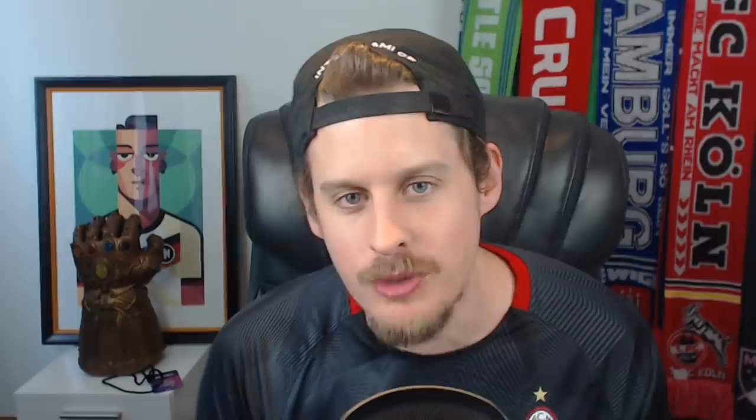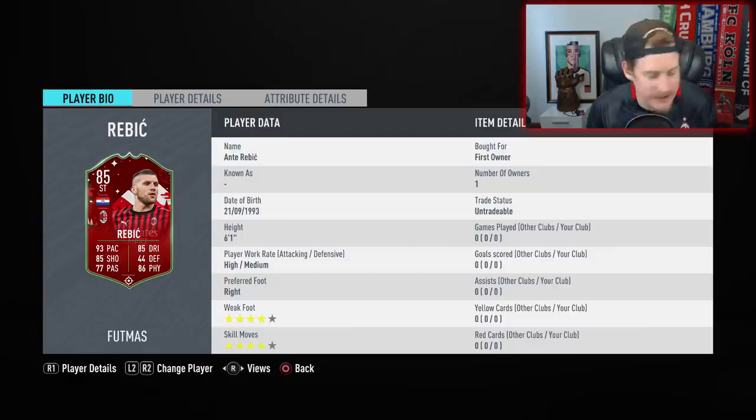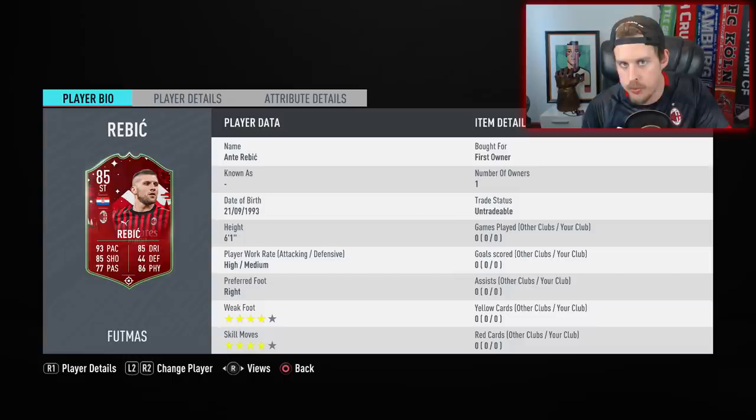What's happening boys and welcome to the second upload of the day. Welcome to the 85 Footmas Ante Rebic card — a card that we have dreamt of for what seems the entirety of FIFA 20. Early on when we had a Serie A starter squad, we looked at the Ante Rebic 80 rated. He's got the 4-star, 4-star — a very powerful card with a nice bit of height, and was just one of those OP cards at the start of the game if you had yourself a Serie A side.